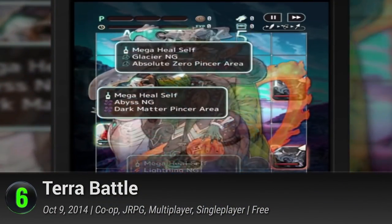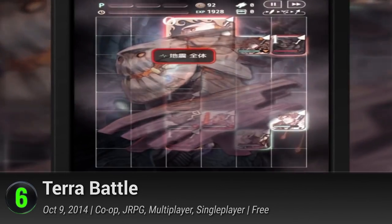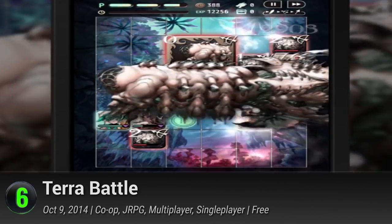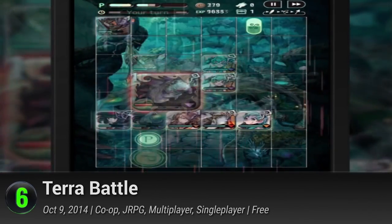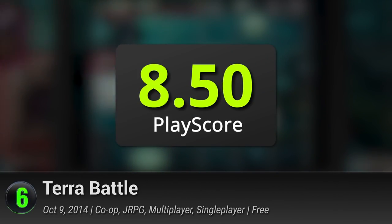6. Terra Battle. This game from Mistwalker is a free-to-play social RPG from Japan. Create a party from characters and monsters you gather as you go through the chapters of the story. You'll need to clear all battles in each stage without losing a party member to finish it, so you'll need good team coordination. This well-designed, fun, free-to-play game has a PlayScore of 8.5.